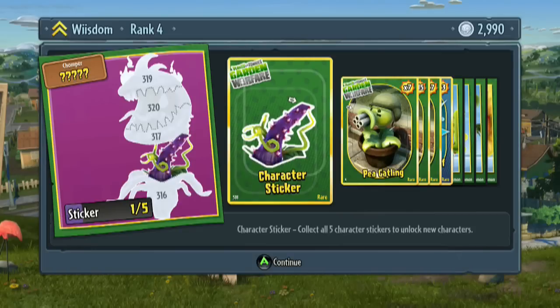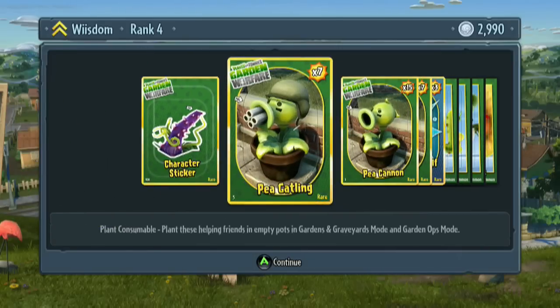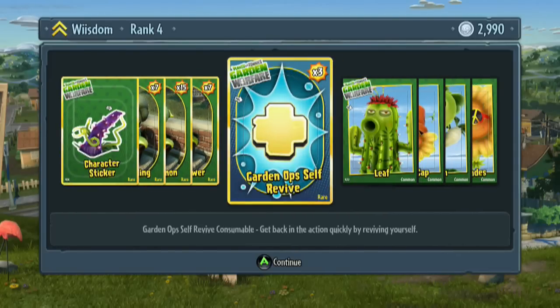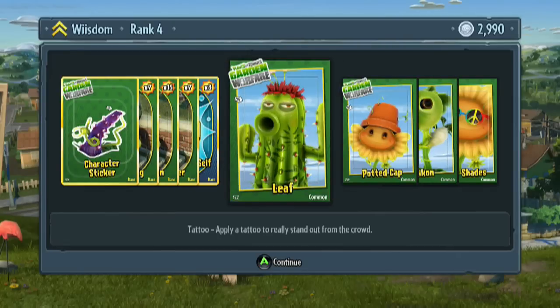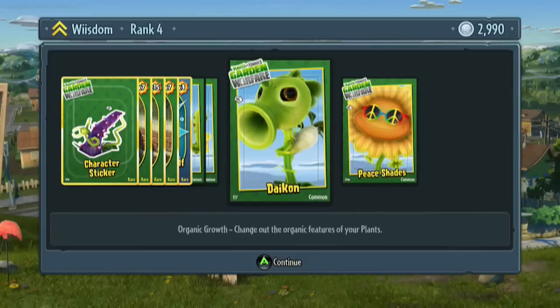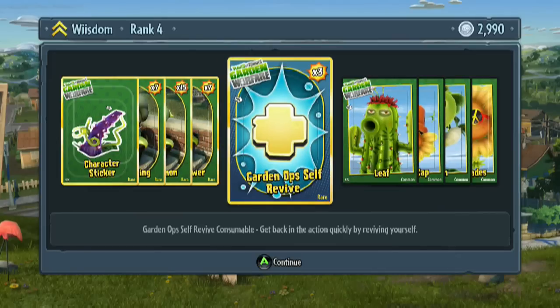Alright, so I guess we got a character sticker that's part of the Chomper. Collect all five character stickers to unlock new characters. In here we've got the P. Gatling — oh, they're consumable plants. P. Cannon. Heel flower. Self-revive — that would have been helpful earlier. Apply a tattoo to really stand out from the crowd. Pawned cap. Bacon. Peace chase. What was uncommon in there? I guess that was rare.